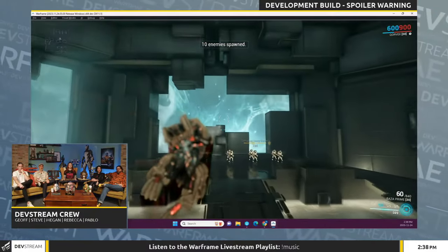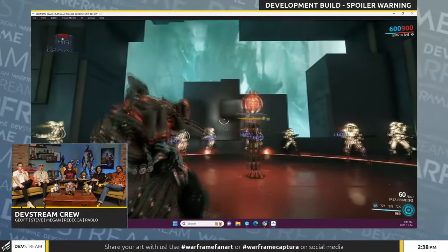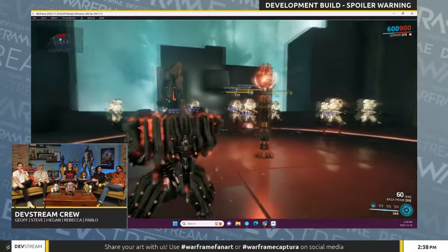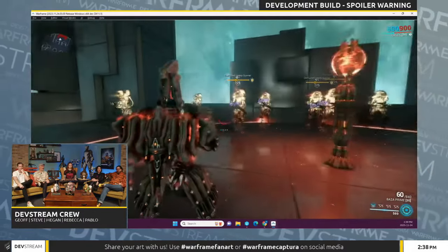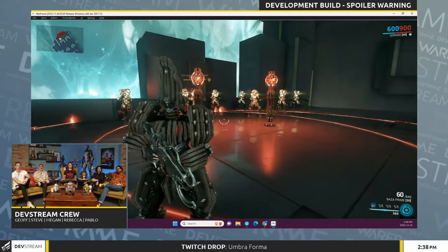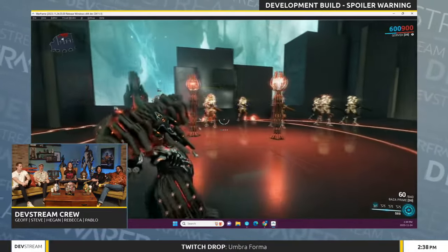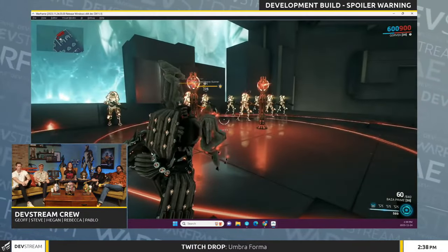His first ability is Chirinca Pillar, and this is also the ability that will be available to subsume. Corvex can summon up to two radiation-themed pillars. They will pulse out radiation damage and radiation procs to enemies within their aura-like zones. The pulses on these pillars, when reacted by another of his abilities, will actually pulse out faster radiation procs, so there is synergy — a key part of his kit.